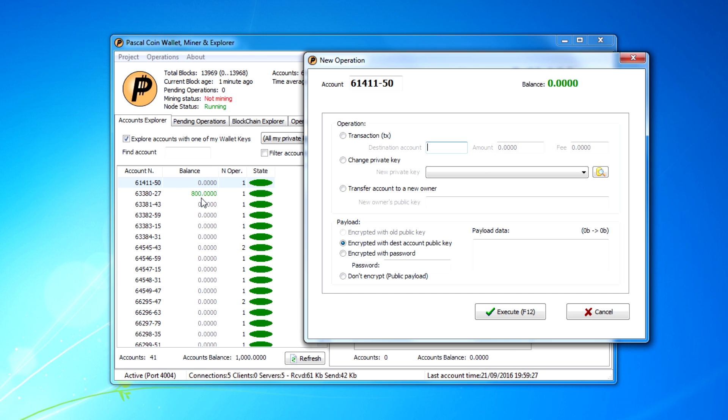Go to Project, then Operations, then Single Operation to send a transaction. If the account has coins in it, select Transaction, enter the destination account — for example, account 63380-27, which is a valid account. Say you had 100 coins, put in 100. It'll show insufficient funds if the account is empty. You can also put in a fee for the network — say three coins — which gives miners incentive to continue mining. When they find the block they get the default 100 block reward plus the fee.